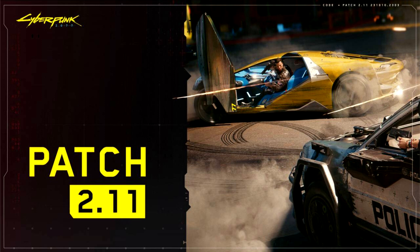Don't Lose Your Mind: Fixed an issue where, after choosing to merge the Delamain cores, it wasn't possible to progress past the 'approach the car' objective because the cab didn't spawn. Down on the Street: Fixed an issue where Takemura wasn't present when arriving at Wakako's Pachinko Parlor. Gig - Bring Me the Head of Gustavo Orta: Fixed an issue where Gustavo would immediately become hostile after entering his office, and fixed an issue where guards would immediately attack the player after picking the peaceful Street Kid dialogue option. I Really Want to Stay at Your House: Fixed an issue where it wasn't possible to sleep in V's apartment bed while the quest was active.